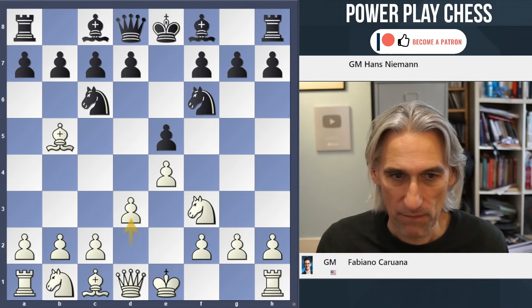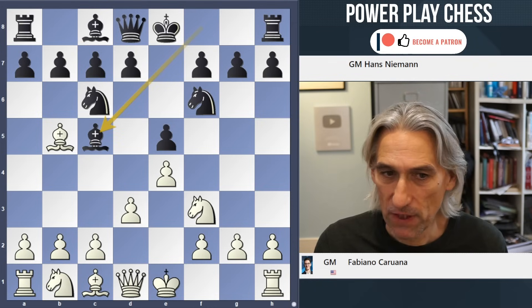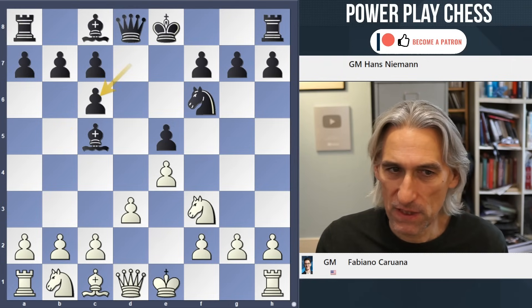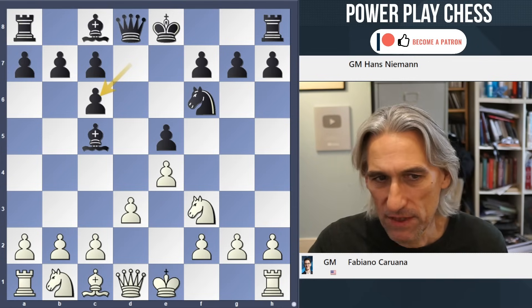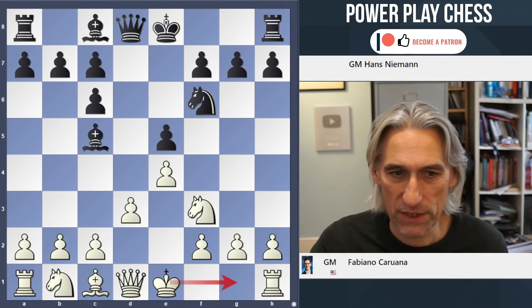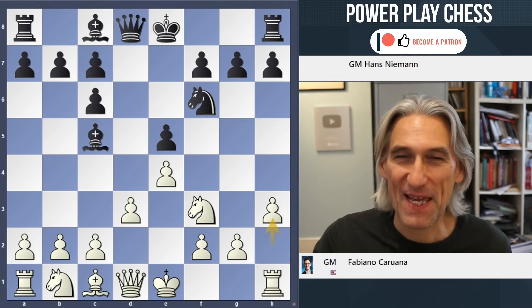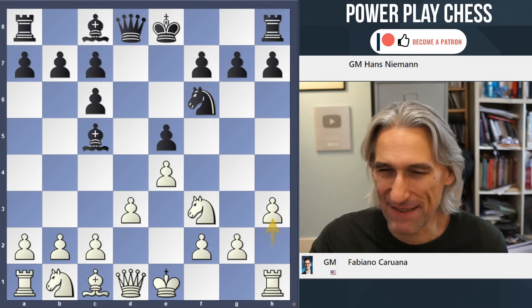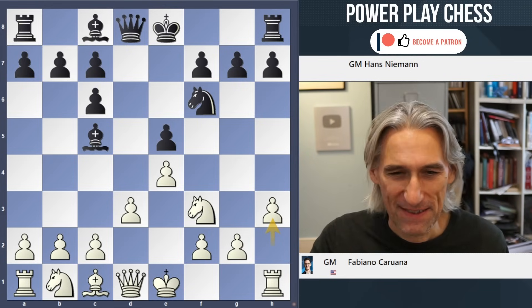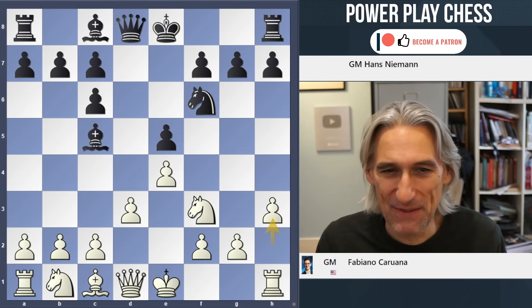That's a good choice to maintain the tension. Bishop c5 — a normal, actively placed move. Bishop takes c6, giving up that light-squared bishop, which slightly damages black's pawn structure. The normal moves here are castles or Nd2, you can also play Nc3. But Caruana plays h3. Now, I have been known to say that there is a special place in hell for players that play these little pawn moves at the side of the board. So why is Caruana, the number two in the world, playing this move?